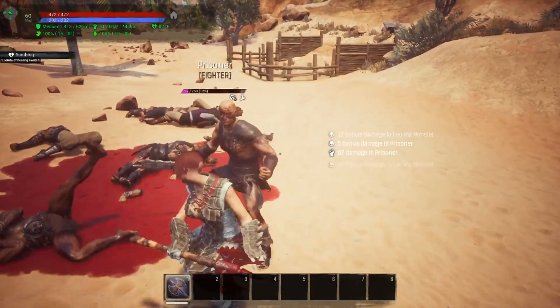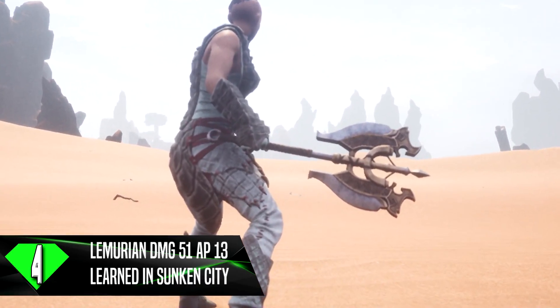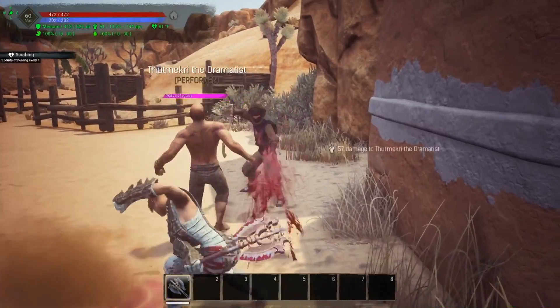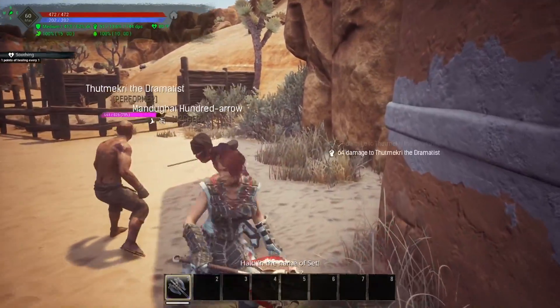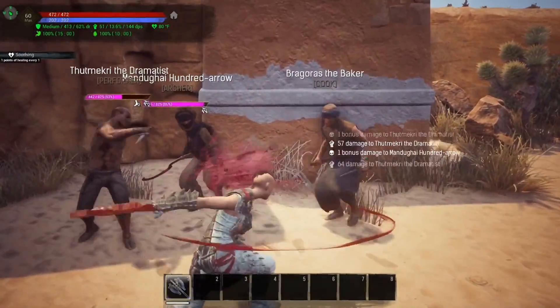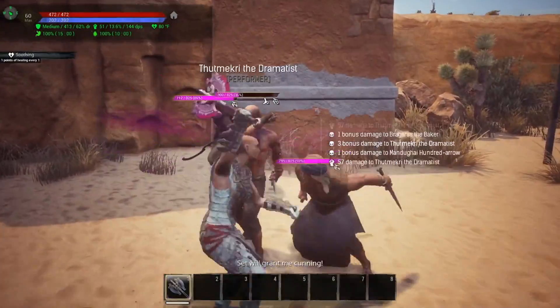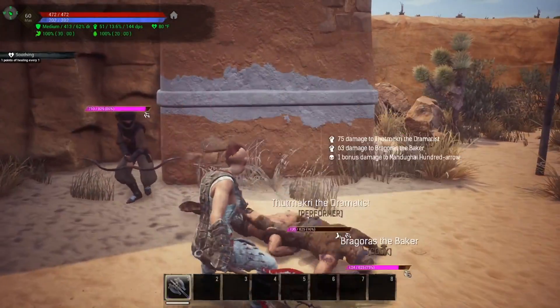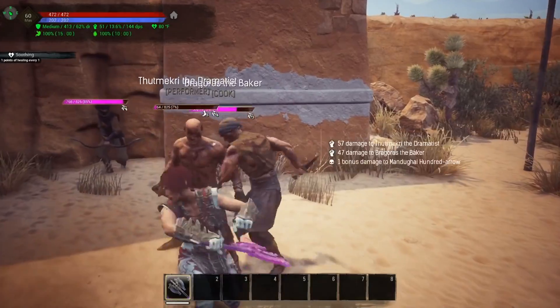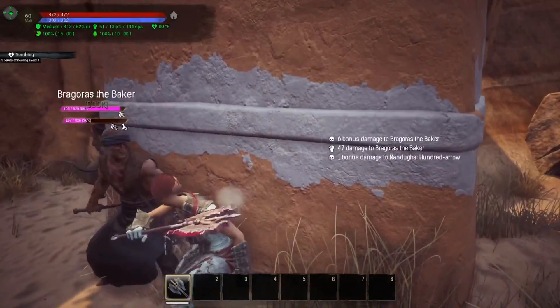Coming in at number 4, we have the Ancient Lemurian War Axe, with damage of 51 and armor pen of 13. This is the only war axe you can craft that's actually going to have armor pen on it. You have to get this particular item in the Sunken City. You do have to be level 60 to craft this, but the addition of armor pen is really nice since it does more damage to heavily armored targets.